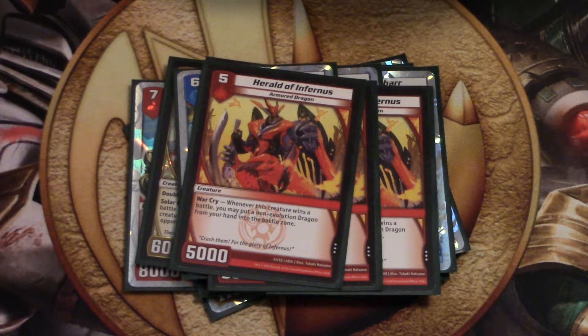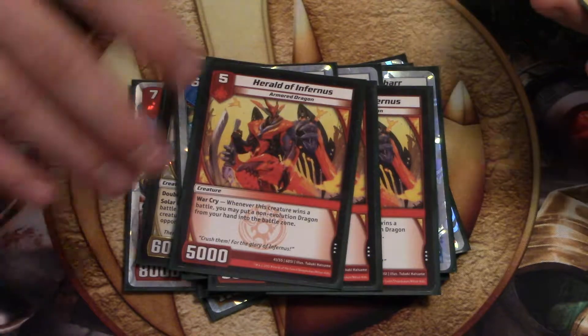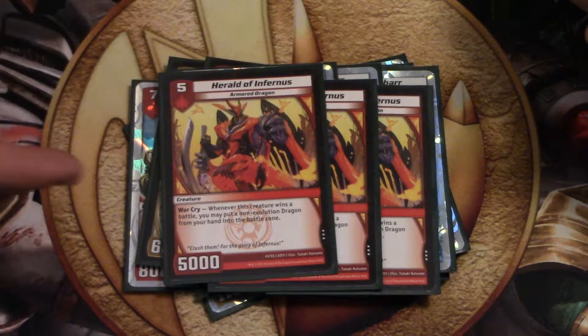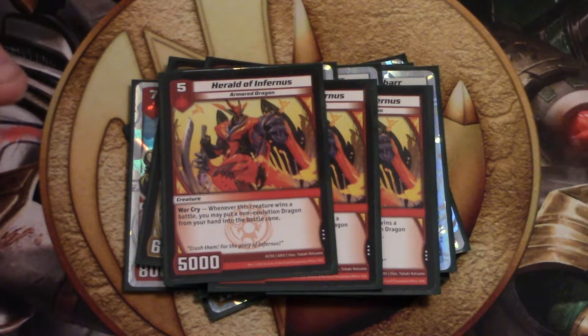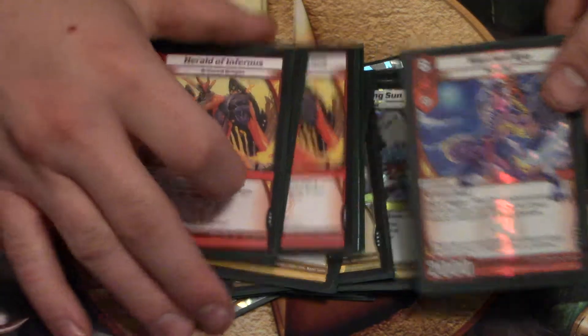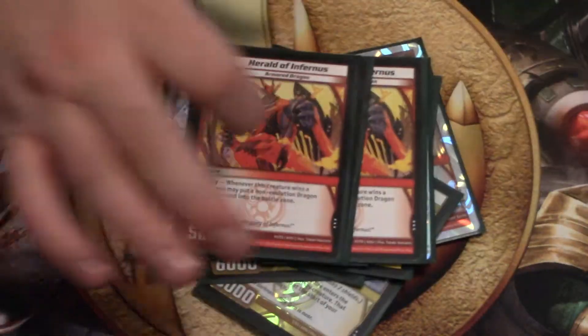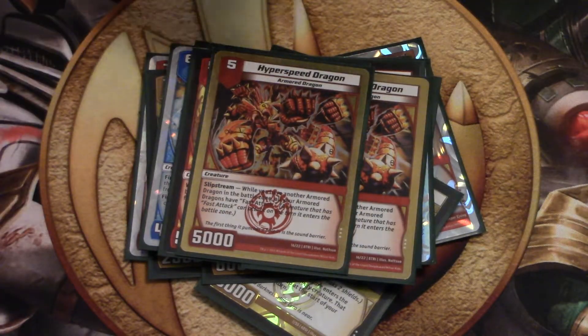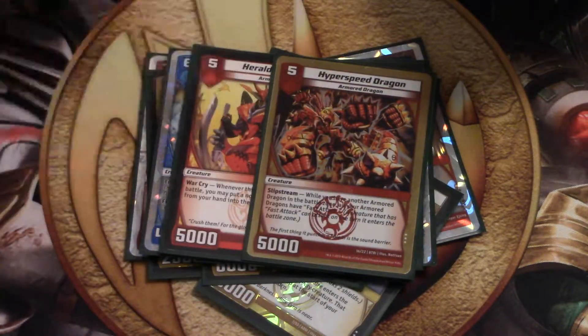Herald of Infernes is amazing. Basically you just play whatever dragon you want from your hand whenever it wins a battle. What's really fun is — they hit Warchief, then you swing with this again, and it's just broken. We play 2 Hyperspeed because it gives all your Armored Dragons fast attack, which is especially great with Herald.